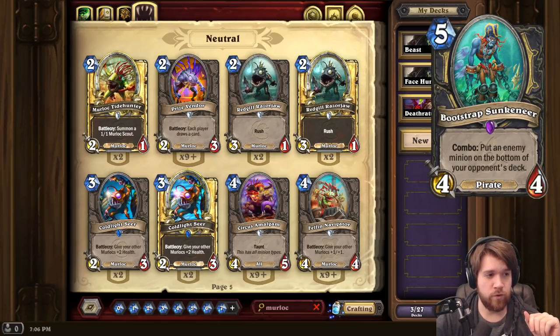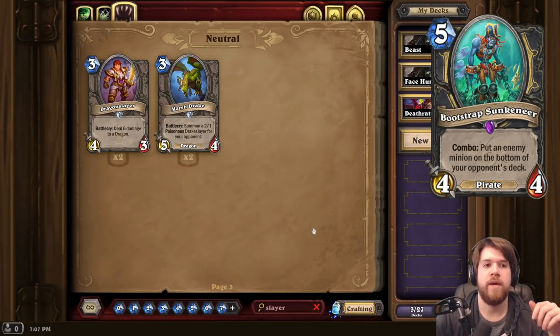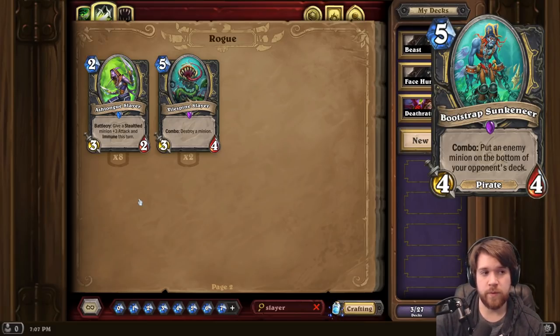Next up we have Bootstrap Sunkeneer, a 5-mana 4/4 Pirate for Rogue with Combo: put an enemy minion on the bottom of your opponent's deck. Very similar to Vile Spineslayer, but instead of killing it, it puts it on the bottom of their deck. Generally that's probably a good thing. Now that we have Dredge cards, the opponent might just dredge it back up, but in that case you're still making them use their Dredge card. It still deals with the problem for a turn and avoids Deathrattles. You can play this in any archetype, and if you're in an aggressive deck, they won't have time to dredge it up and play it anyway. I think this card is just very good — probably better than Vile Spineslayer.